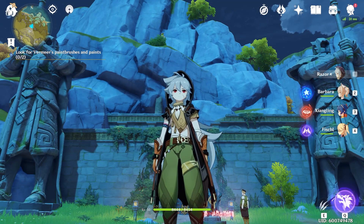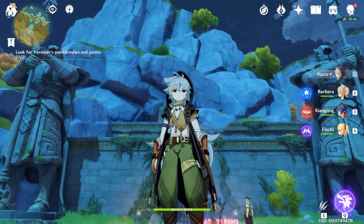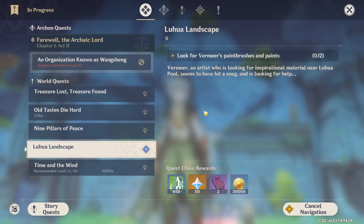Hi guys, this is Alex and today we're going to be playing Genshin Impact. We're going to be doing the quest Lu Hua Landscape, which requires you to find a paintbrush and paints of Vermeer's.